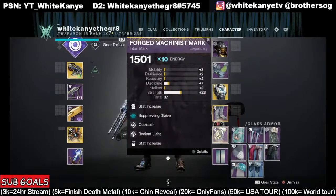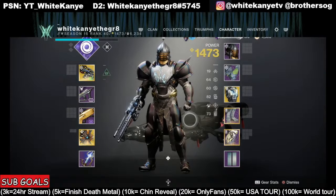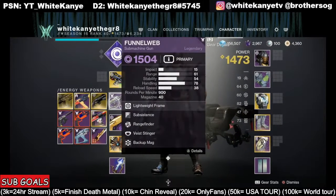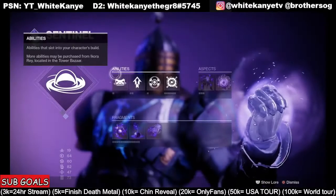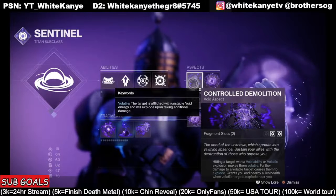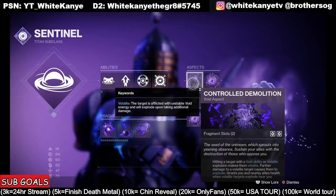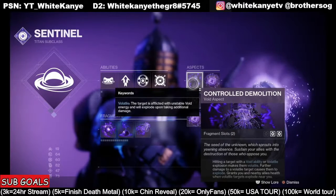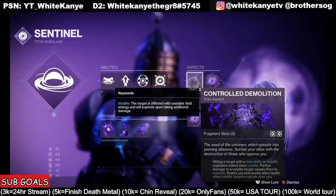With the wells it's even better, because again this Volatile Flow — when you do get those wells picked up — you saw what this Funnelweb can do with Subsistence, Rangefinder, 900 rounds per minute. It eats away at anything in its way. It explodes, and then we combine that with Controlled Demolition: hitting a target with a void ability or volatile explosion makes them volatile. Further damage to volatile targets causes them to explode and grants you and nearby allies health when volatile targets explode near you. So we're making everything explode and getting your team healed.